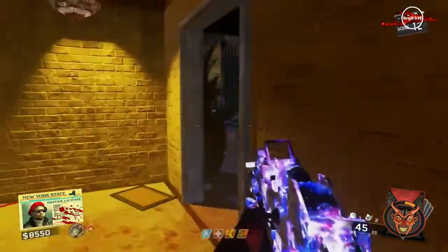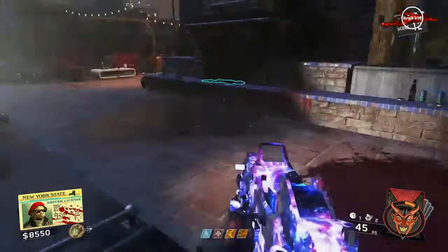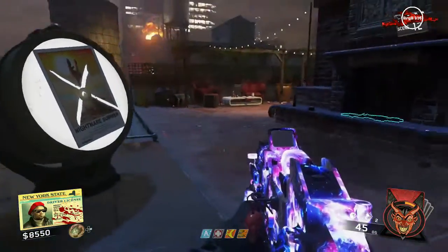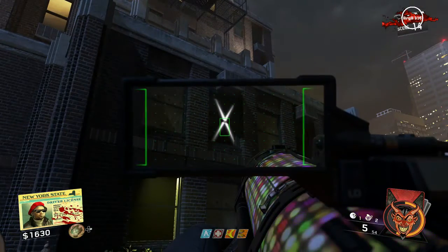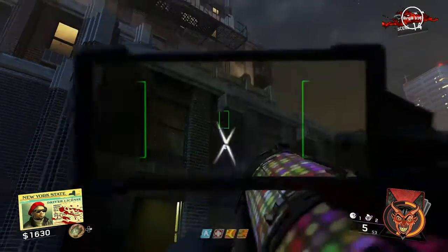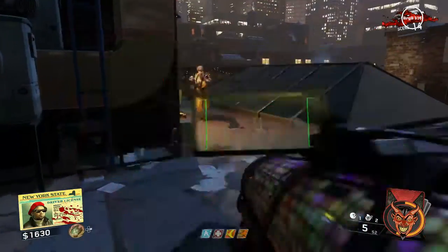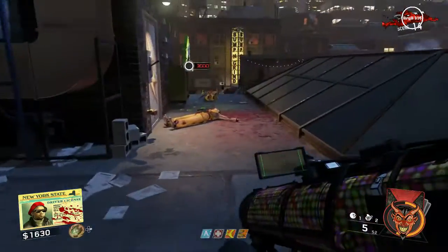Go up to the roof where the Quickies perk machine is and place the poster onto the spotlight projector. After you do that, an X will appear on a window — you then need to shoot that window using an explosive weapon. Once you do this, about 20 Kung Fu zombies will spawn in and you'll need to kill them all before you move on to the next step.